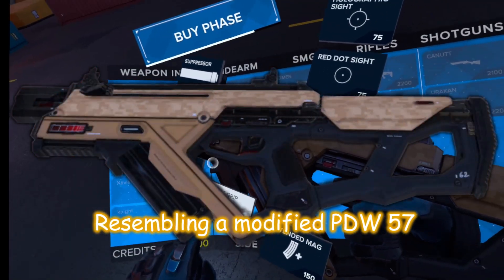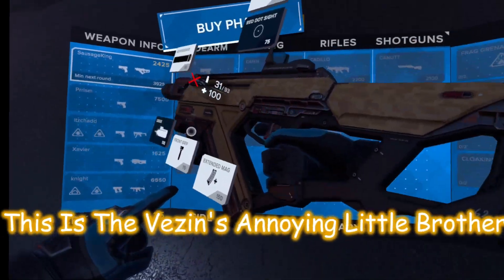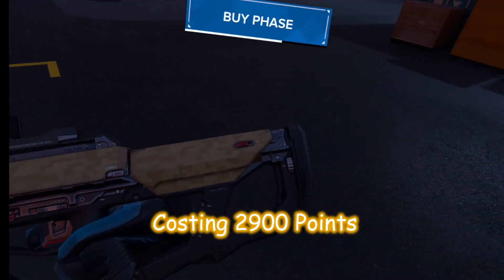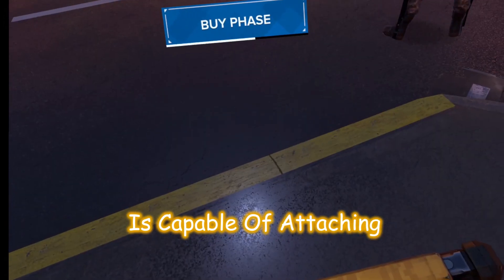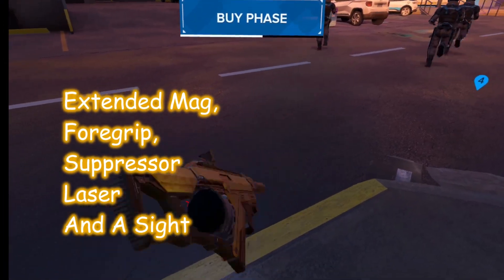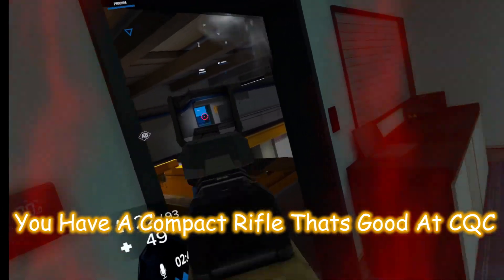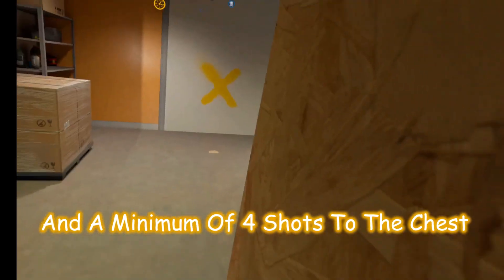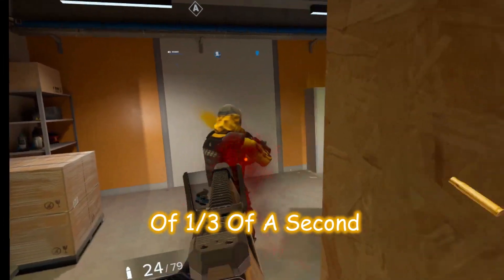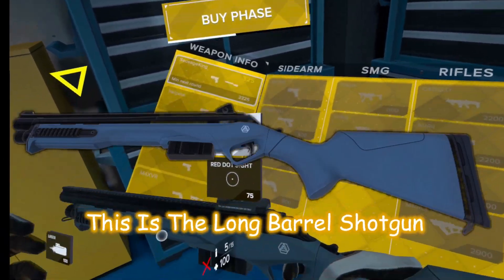The Marui, resembling a modified PDW-57 which you might know from Call of Duty, is the Vezin's annoying little brother, costing 2900 points with 25 rounds in the mag and 75 in the pouch. Capable of attaching an extended magazine, a foregrip, a suppressor, a laser, and a sight — you have a compact rifle that's good at CQC. This rifle takes one shot to the head and a minimum of four shots to the chest, giving it a time to kill of one third of a second.